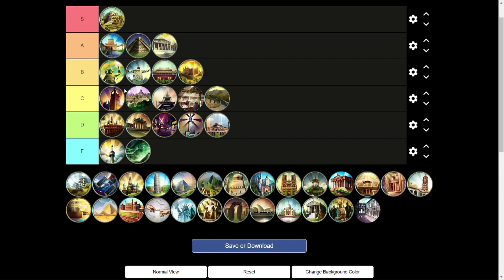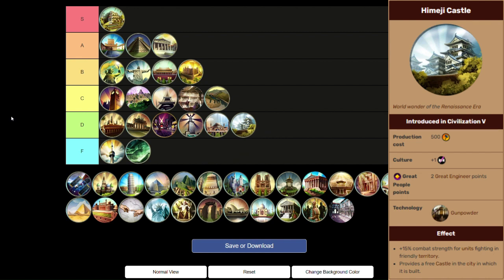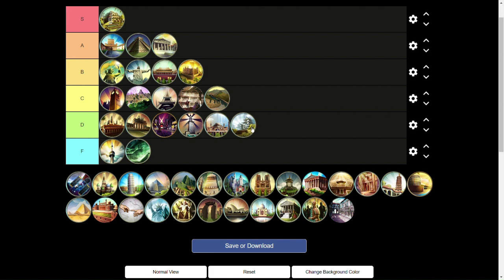Moving on to Himeji Castle, which is a D tier wonder. It's like a defensive wonder — kind of like the Great Wall but worse. Whereas the Great Wall makes the AI move through your territory much worse, Himeji Castle just gives a flat plus 50% combat strength when the unit starts in your territory. At Gunpowder, it's kind of out of the way, and if you're playing peacefully you're probably at the top of the tech tree. I just don't think it's worth it. Unless you really need to defend yourself, I don't recommend building this wonder.